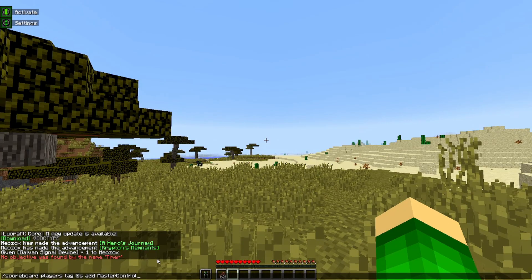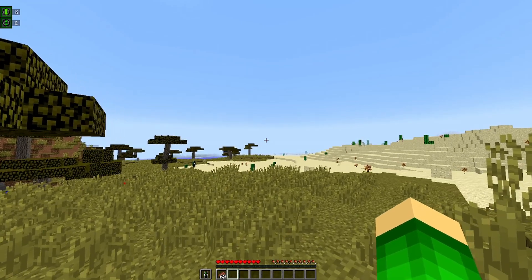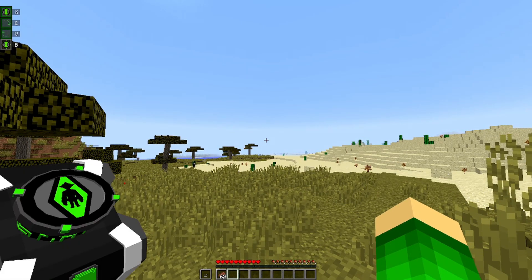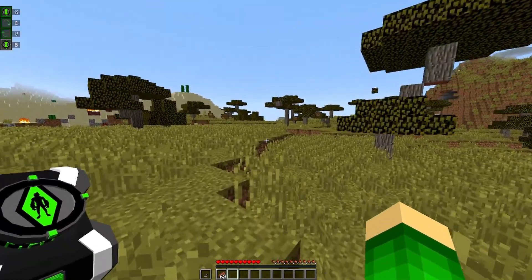Before we continue, I'm gonna give myself master control. The command is: slash scoreboard player tag add s add master-control. So with that, we should have master control. Yeah, with master control, we pretty much unlock all the aliens. Let's go and check them out.